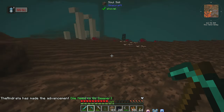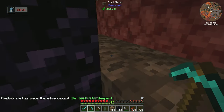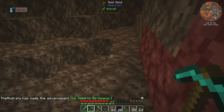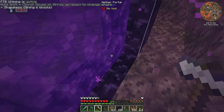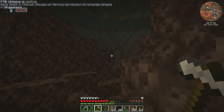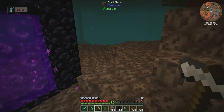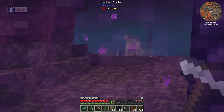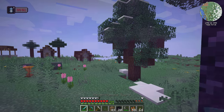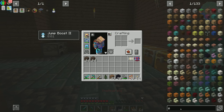We're in a soul sand valley. That is absolutely the worst. This is the worst absolute spawn you could have in the nether. Not only do we have a ton of ghasts, we have a ton of wither skeletons. These guys have bows. I need to go get a shield — let's go home. We need some sort of shield.